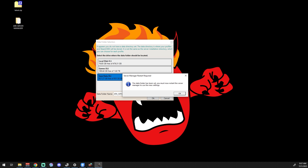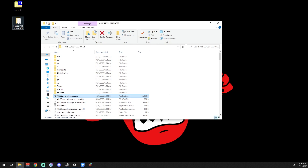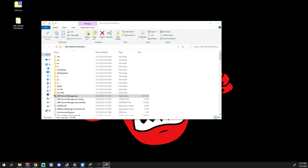Click OK — it'll note that this is where it stores its CMD stuff and its profiles. It will then say the data folder has been set and you must restart the server manager to apply the new settings. Go ahead and confirm administrator access again and proceed.